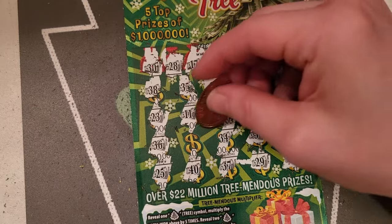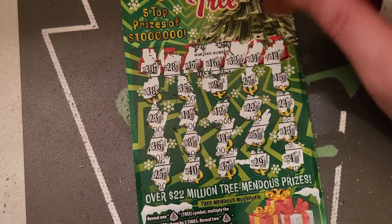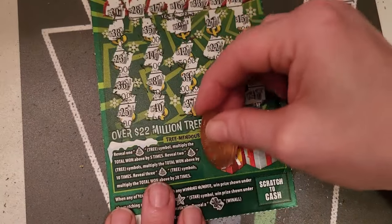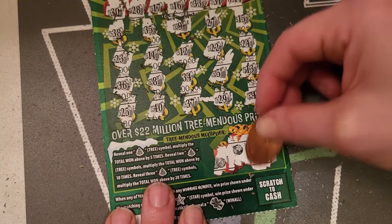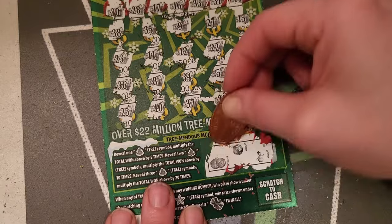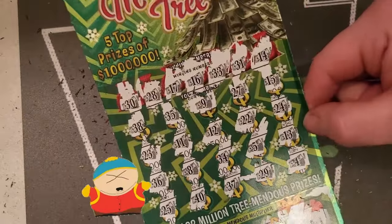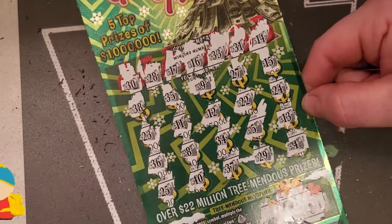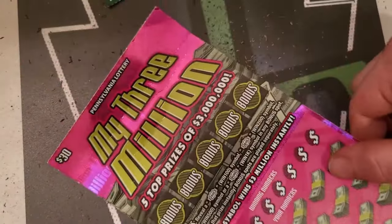34 and 8. This one looks like a BFL. There shouldn't be anything down here since we didn't win anything — you can't get a multiplier, you'd multiply by zero. So no multiplier, nothing. BFL on this part unless I'm missing something. Nope, not doing anything — BFL.